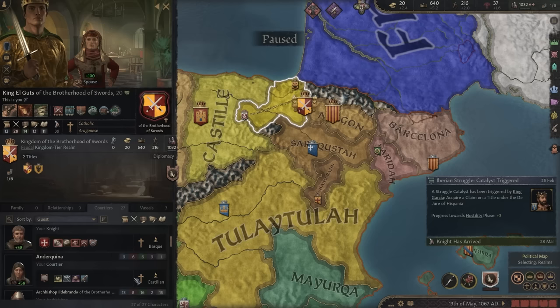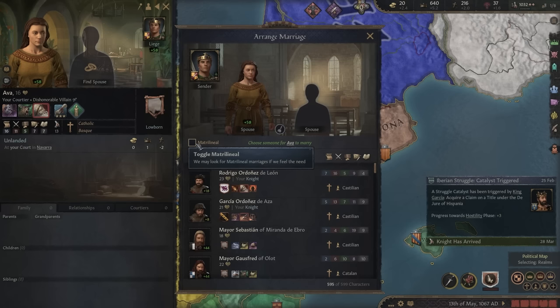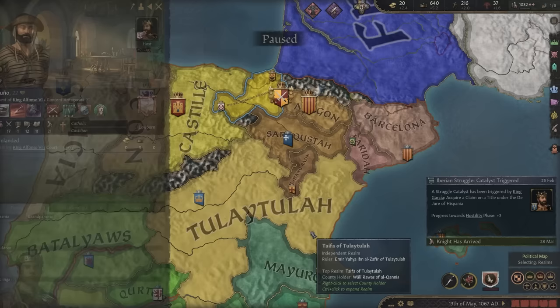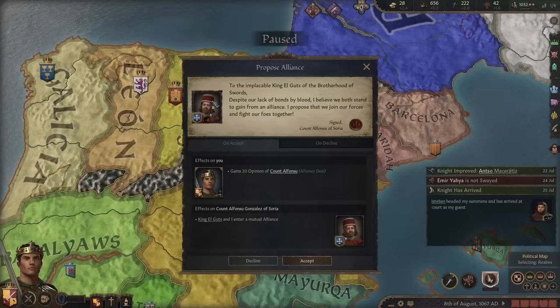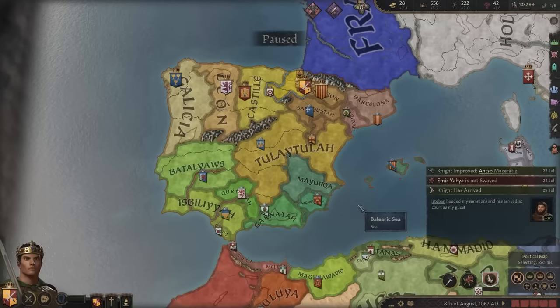We can also utilize female courtiers — they allow you to marry in people that are knights. For example, this courtier threatening to leave court: a 16-year-old dishonorable villain. We can have her matrilinearly marry someone with great stats — a champion. And if I go to knights, I can make him a knight. Very cool, and it didn't cost me a penny. I can join an alliance with Count Alfonso Gonzalez of Soria — no thank you, we do not hold alliances without money.